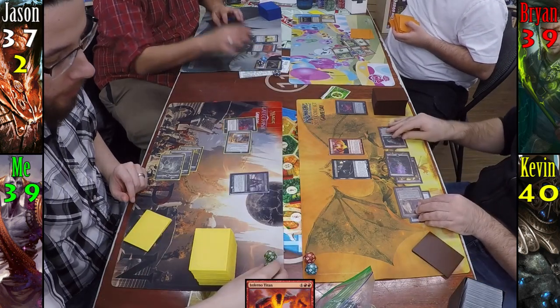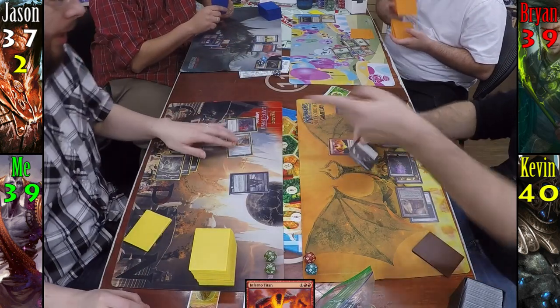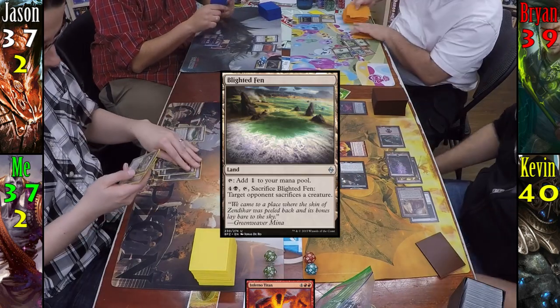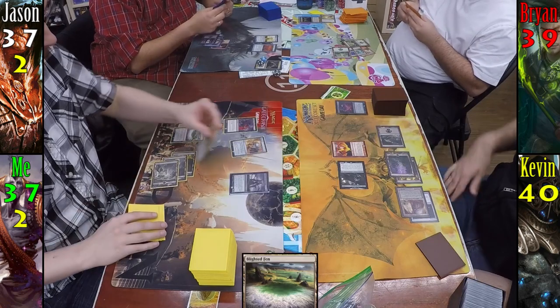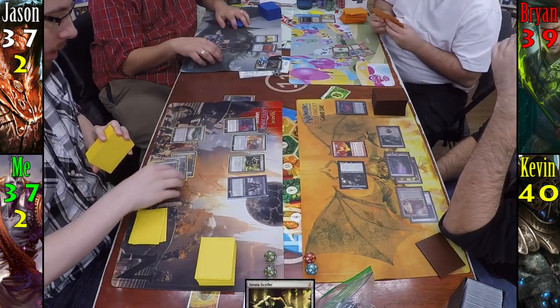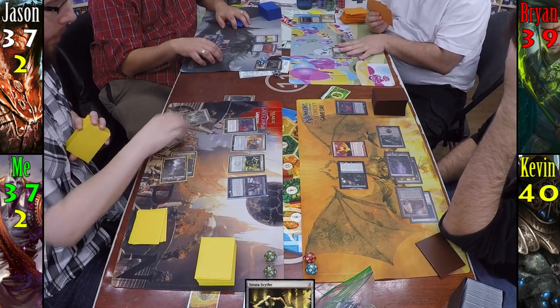As if that wasn't bad enough, Kevin then swings Gonti at me, of all people, dealing two damage through combat. For my turn I play Blighted Fen, then cast Strata Scythe, exiling a Swamp from my library. Considering the amount of people playing Black at this game, one of my little creatures is gonna be really big, really soon.